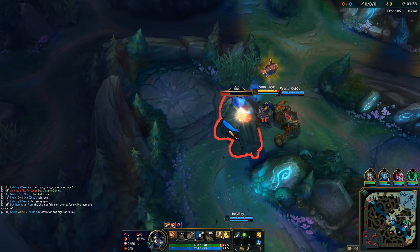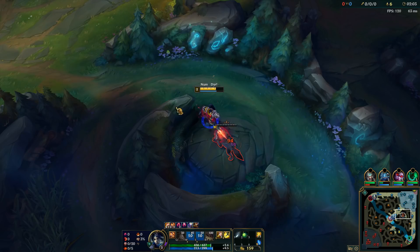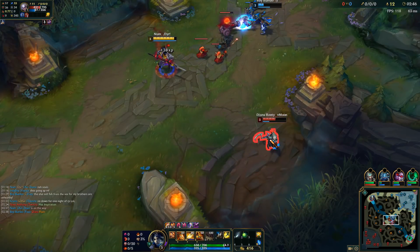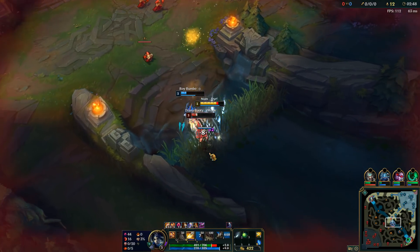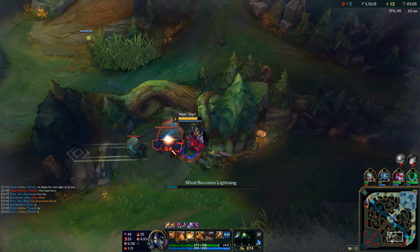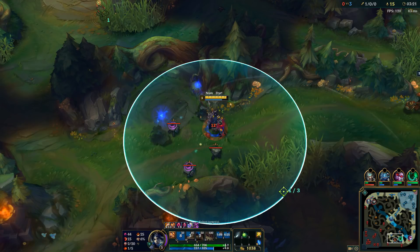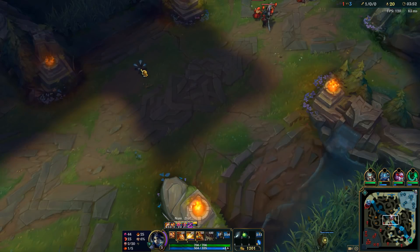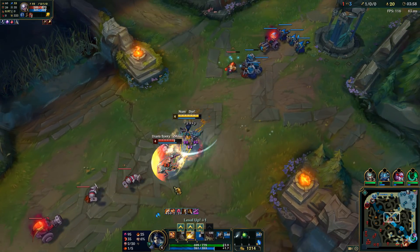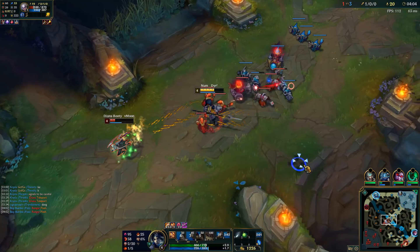Let's move on to the second game where I built Warrior and Death's Dance instead of Trinity Force, so you can see the difference without the attack speed. Same first clear, starting with bot lane, getting level 3 with double buffs and all three abilities for an aggressive play. This time I decided to gank the low-health Diana, and as I was running through the lane I picked up a cannon minion soul for the Dark Harvest reset — Q, then after the Q knockup we use W so we don't miss.